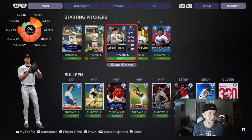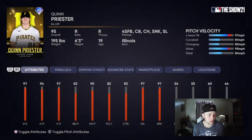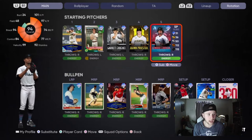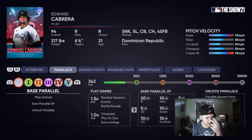Garrett Crochet, the 94 overall starting pitcher — 102K per nine, 97 hits per nine, 99 velo and break. We also have Quinn Priester; I've actually never heard of this guy before, but he has some pretty good stats plus a good pitch mix. And probably the fan favorite in the MLB The Show community, Edward Cabrera — 101 hits per nine, 97K per nine. I'm curious to see how his pitch mix works. I believe he has the same pitches but in a different order as Quinn Priester. 99 velocity, 94 break. I've been using him in Conquest games a little bit, so that's why he's close to Parallel 1.